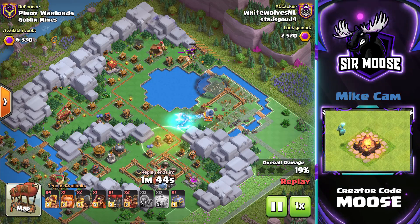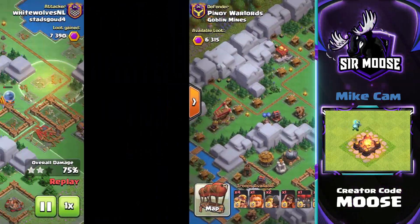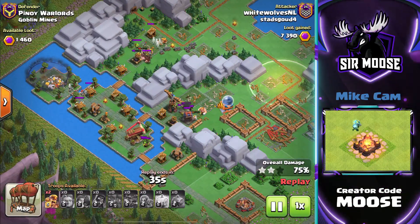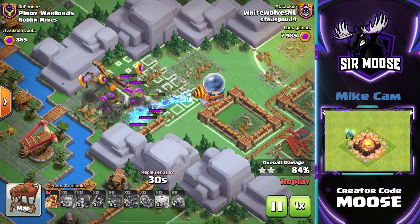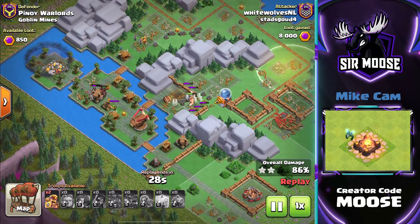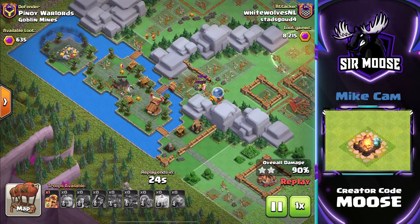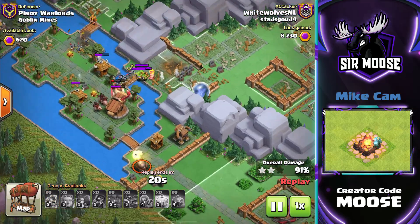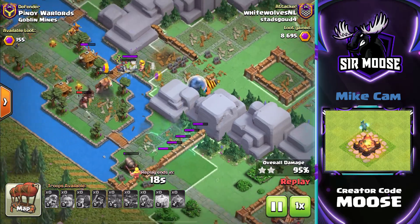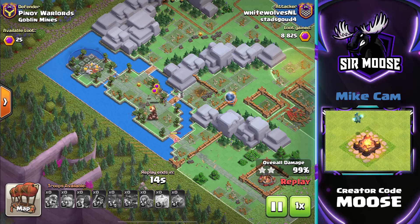We've got three replays today showcasing some of the new troops — some amazing attacks — so we're going to fast forward a little bit. Mega Sparky's gone further into the base; there are more defences close together. This clan, number one ranked in the world, likes using Super Giants in front of the main army to distract the defences. That's a good tactic. There are some Hog Raiders there as well.